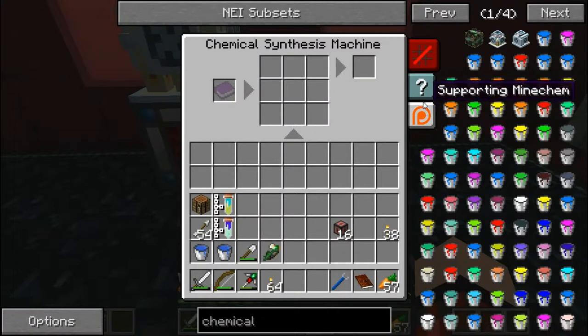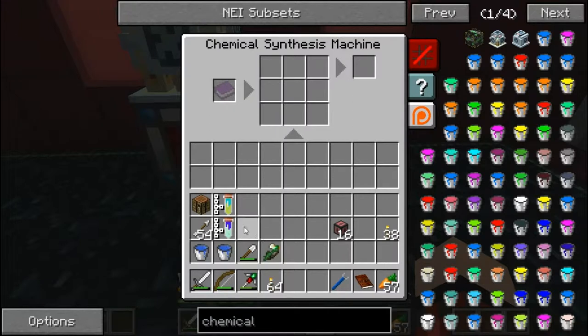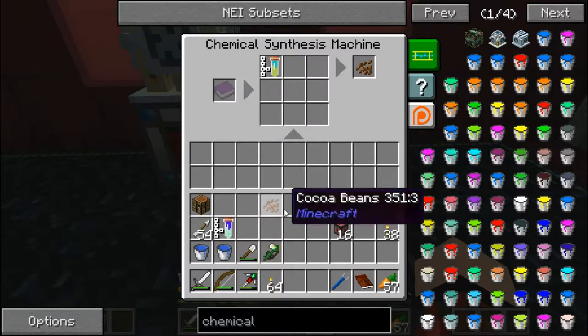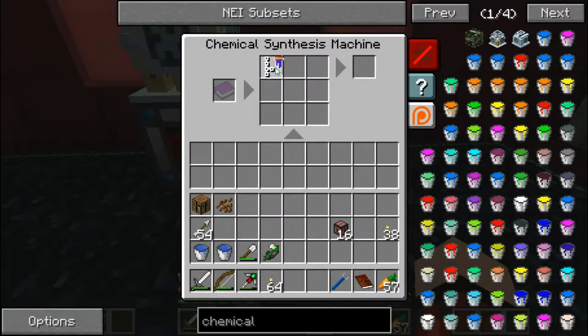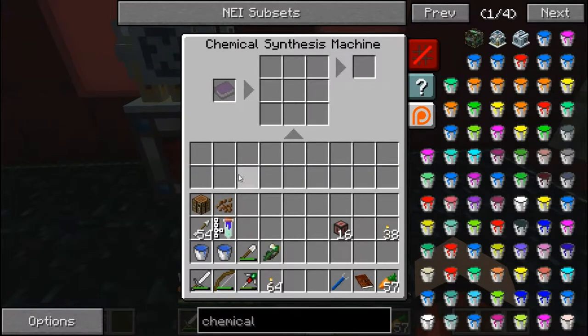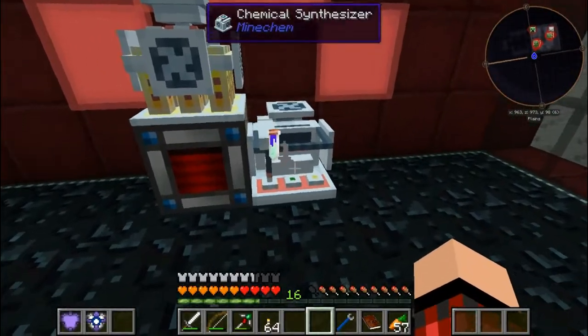Supporting mine chem — no recipe. Well, it has stored power. If I put thermobrine in there — wow, really, is that how it works? That's kind of cool. What does this give me? Nothing. It doesn't give me anything. Well, we shall leave it there for now — we can store our chemicals there.